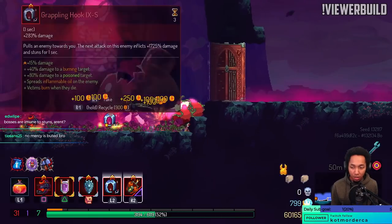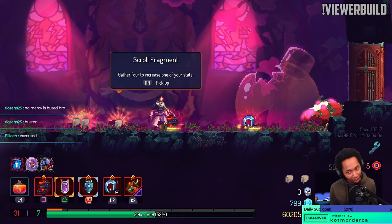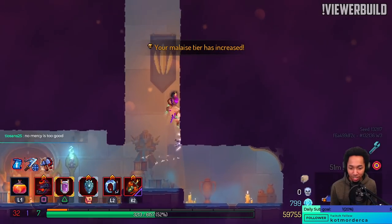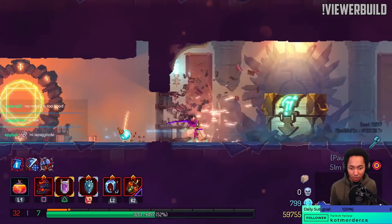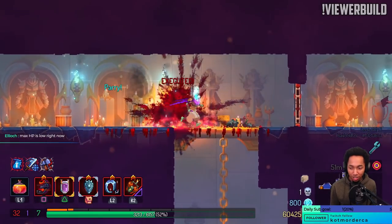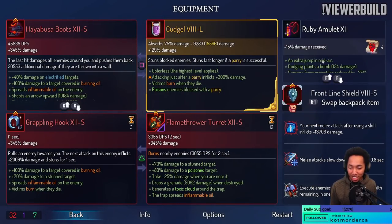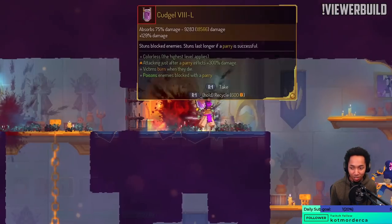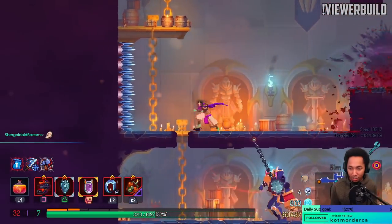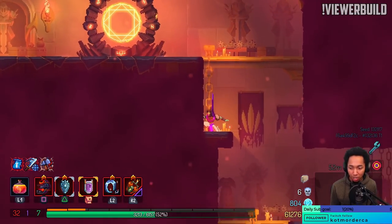Bosses are immune to stun — not all of them. Every boss can be stunned except for Giant and Hand of the King, and now also Scarecrow. Even the spoiler boss can be stunned. I have 3000 health — is that real? Did we screw up somewhere? Glass cannon brutality — I see. So I can't really keep the monster stunned because it's just going to die to Execute, which is hilarious.